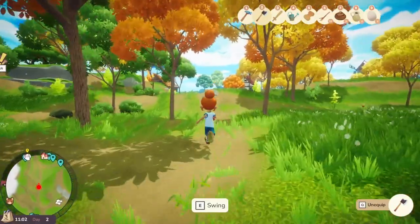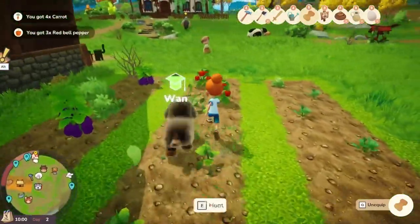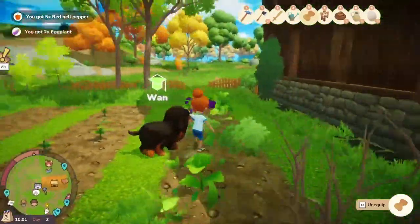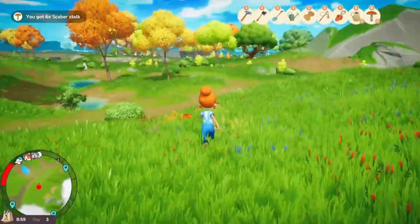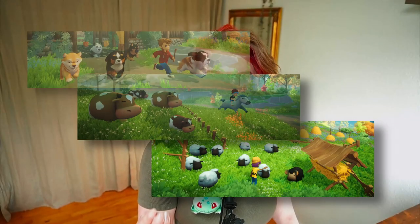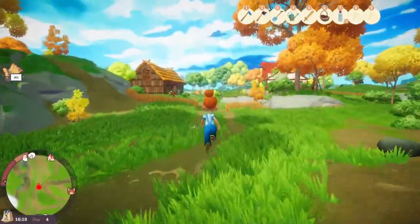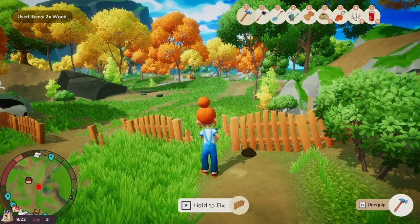Let me start off by saying this game has some really nice features I would love to see in more farm-sim games overall. Like when your crops are ready for harvest, instead of watching an animation every single time you pick them up, you run straight into your crops and collect them that way. And the same goes for foraging. I like the cute animation just like everyone else, but when you're collecting a mushroom 15 times in a row, bending down and picking it up can get quite tedious. They also have mini-games for everything.